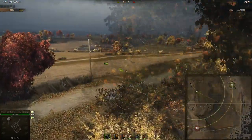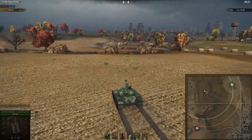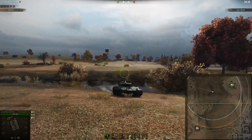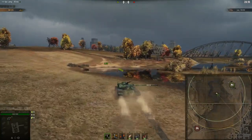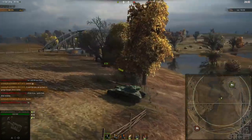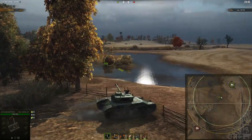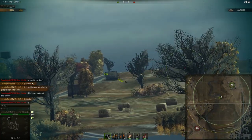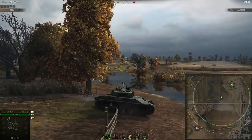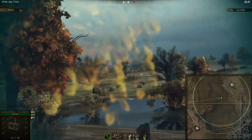If I'm on the north spawn and don't have many mediums, I'll either play the city or play the middle passively. I hate going to C1 or A1 immediately unless I know our team has a huge advantage. A lot of the times I'll just sit back in these trees — it's in the open, so this position is vulnerable to a scout driving through the field, but I just want to have the gun elevation to hit them. From here you can render people at D1, so you can blind-fire this bush.